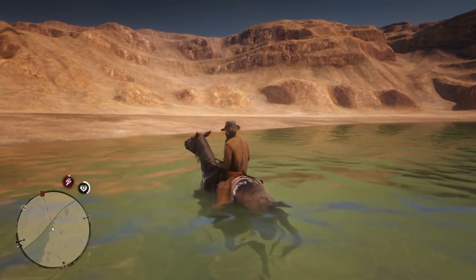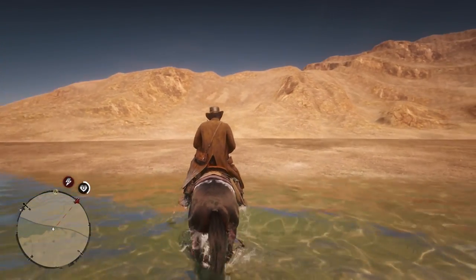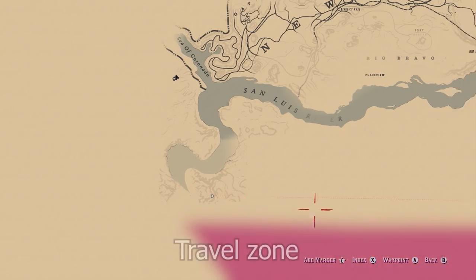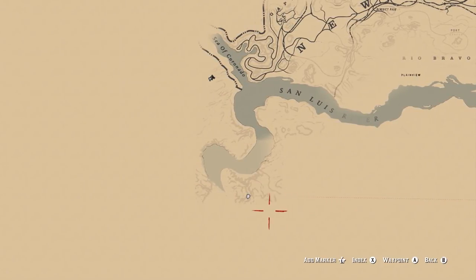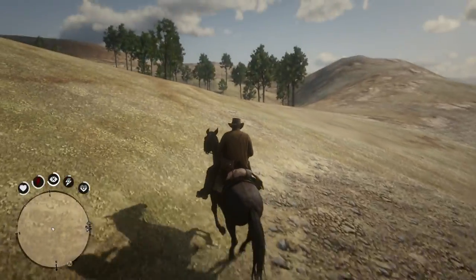And now, to get to Guarma, you'll have to do the first steps of getting into Mexico. After glitching past the invisible barrier and swimming through the river a second time, climb up this mountain and head south to the very bottom of the map. This is the easiest way to reach Guarma without requiring further steps. Now travel around the edge of Mexico until you reach this land of low-res textures.